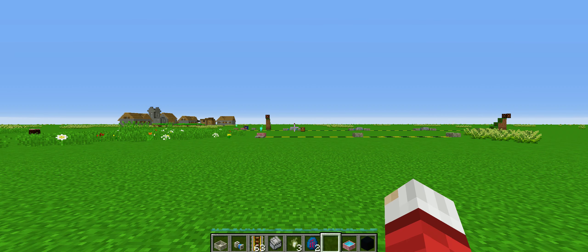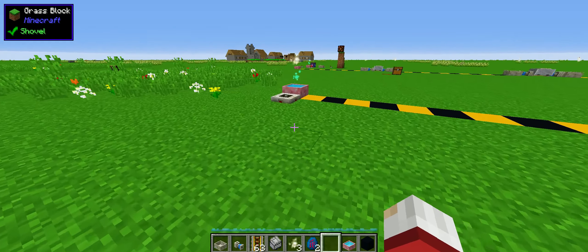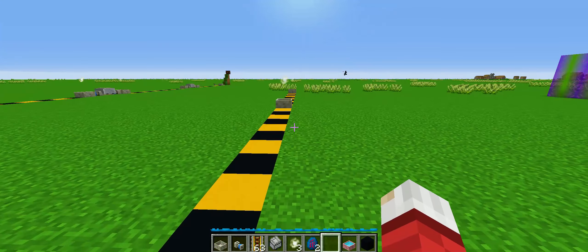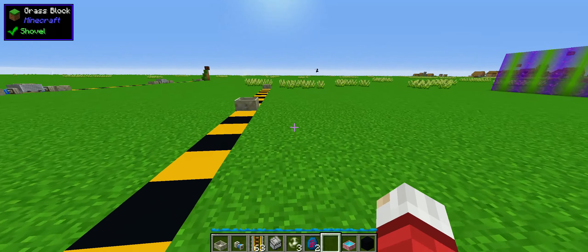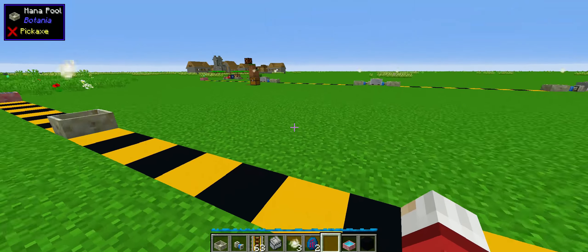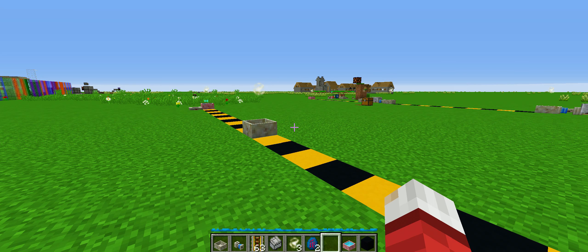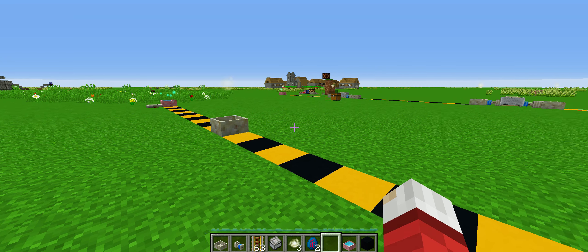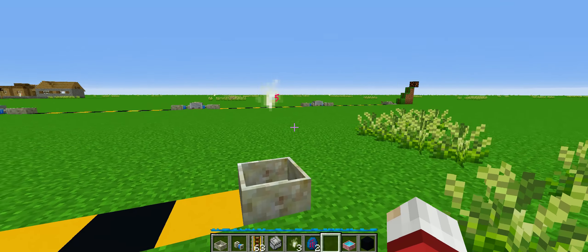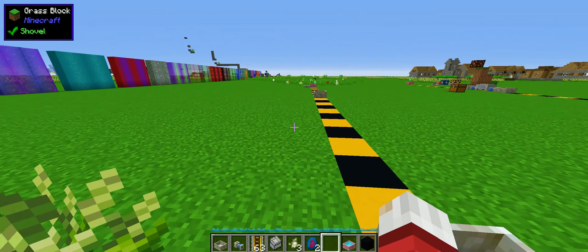To demonstrate why you might want something like this — oftentimes you might have mana in a pool, this is your farm and you want to get it over here, or maybe you want to send it really far away. Now normally you could do spreaders, but they're slow and they're noisy. Sparks are the best way of doing it, but this is your maximum distance for sparks normally.